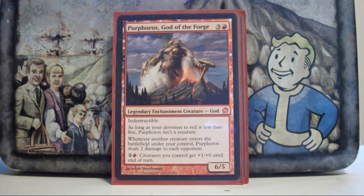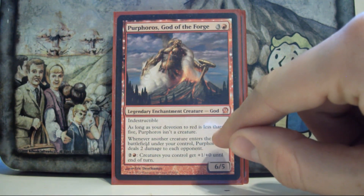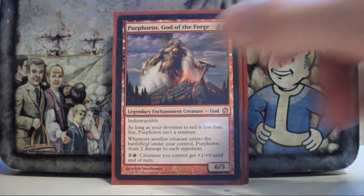Purphoros — another one of the best cards in the deck. When you first cast Prosh, you're going to be dealing 14 damage to every opponent. Afterwards you untap and pump twice, swinging for a total of 19 damage if you pump all your creatures twice with just Prosh and his kobolds. This guy does huge work and is definitely a good tutor target.